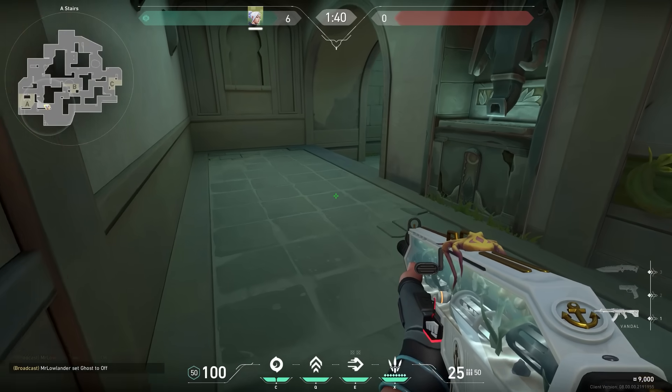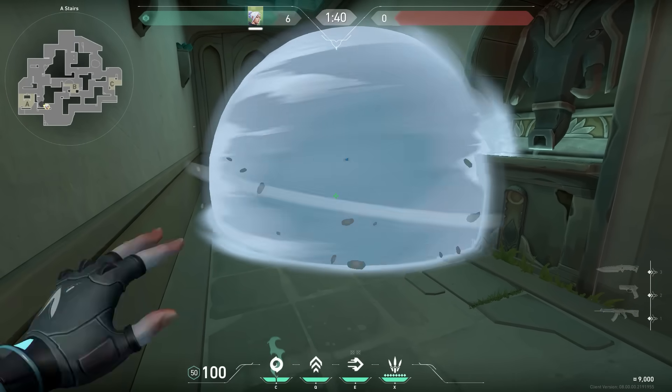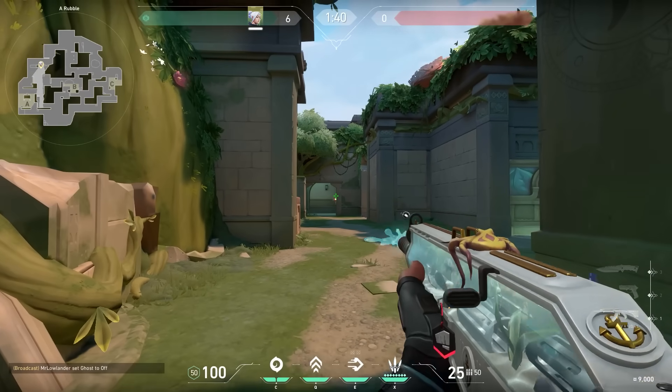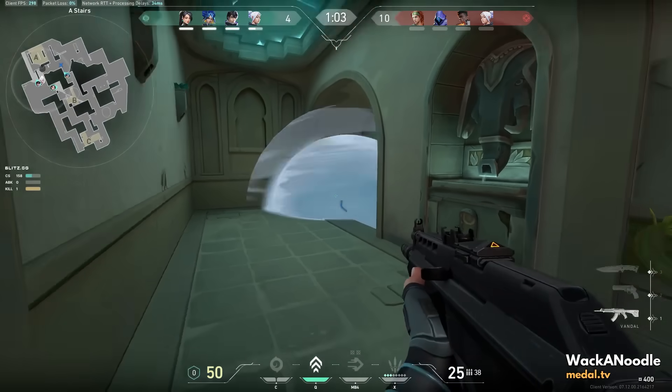Now let's do a sneaky peeky trick — here's how you can fake the enemies with Jett. You have to do two steps: step one, place a smoke somewhere close around the corner, and step two, place one smoke a little bit further. Now wait patiently and if the enemies are shooting on the second smoke, that's when you gotta peek and kill the enemies — easy peasy.